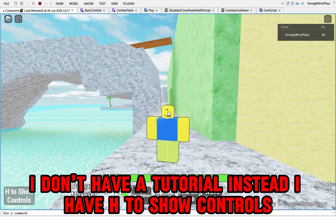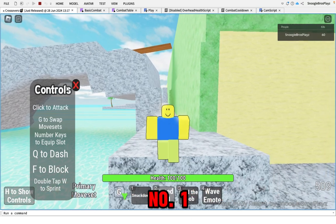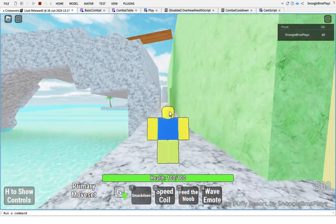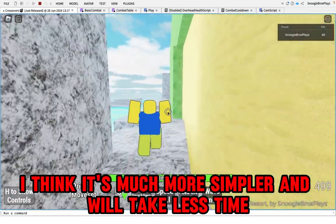In the final game I don't have a tutorial. Instead I have H to show controls. There are two reasons for this: I didn't have time to make a new tutorial for the new move set, and I also think it's much simpler and will take less time.